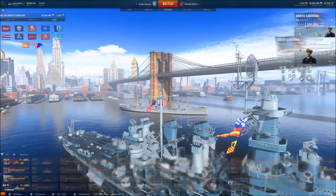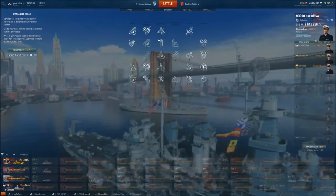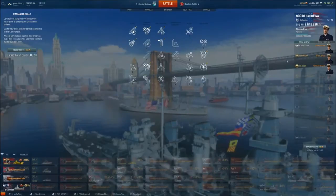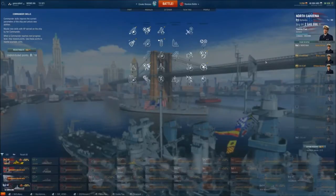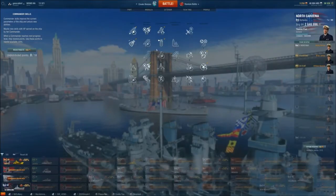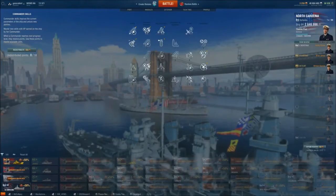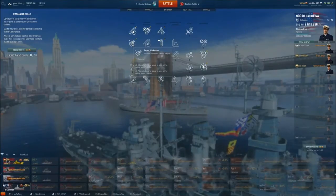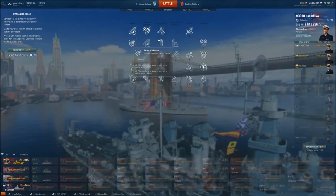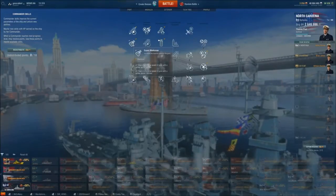Let's talk about the captain. I've got this set up in a relatively interesting configuration that some battleship captains might disagree on. I always want to run Basic Firing Training for the tier 1 skill, and Expert Marksman for turret traverse — you want to be able to use your turrets while in a turn to remain focused on whatever enemy you're targeting. That's a must on a battleship in my opinion. I take Superintendent for that extra repair consumable. I use AFT to increase the effectiveness of my secondary and AA armaments, and then Manual Fire Control to just wreck planes off the map.